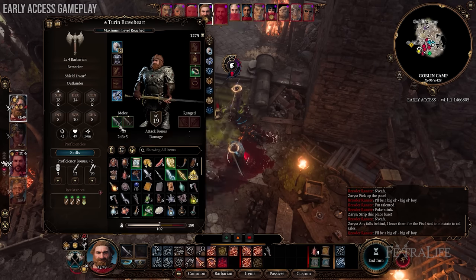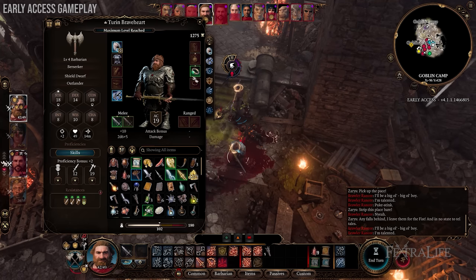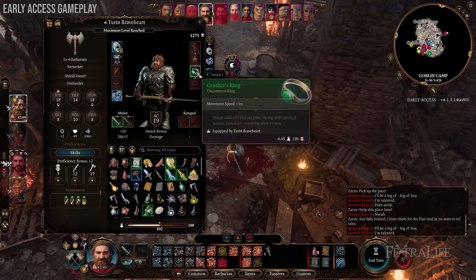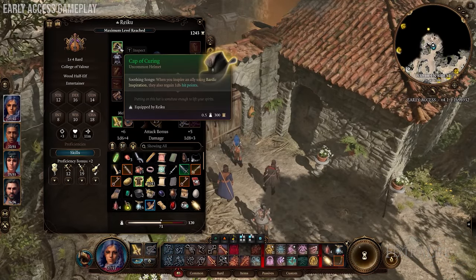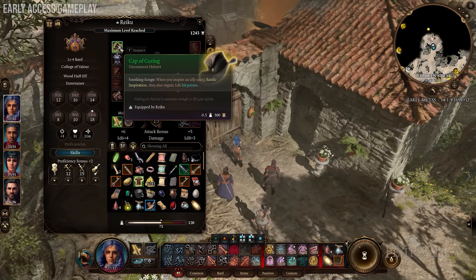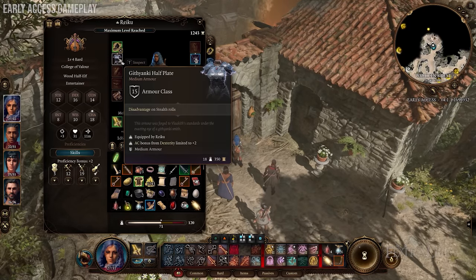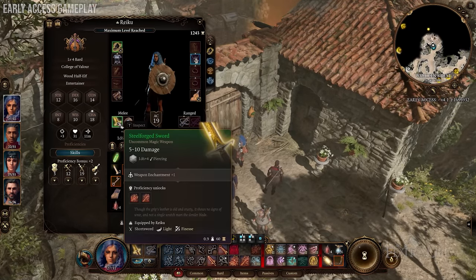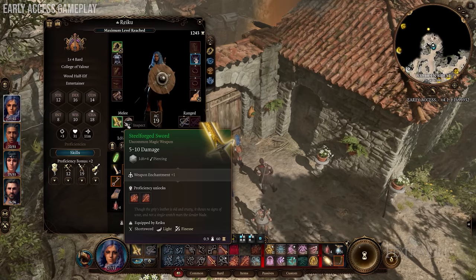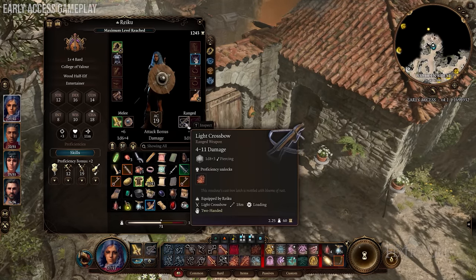You'll notice this changes significantly in Act 2, because vendors start stocking lots of uncommon, rare, and epic items, and there are multiple vendors in each town. Sometimes you've got like 20 to 30 items to choose from, and it can become really overwhelming. It's not just like, oh, I need to get one cool boot for each of my characters — there are 10 to pick from, and which one do you spend your gold on, and how is it going to benefit that character? Do you need to save, buy one, go test it out, see how good it works, and then come back and reload?